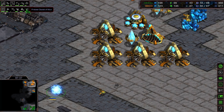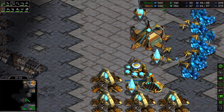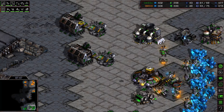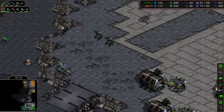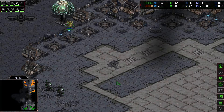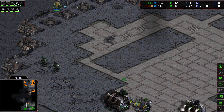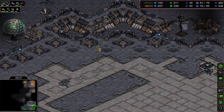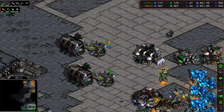We see a citadel of Adun — we might see some high templars or dark templars; a dark templar shuttle rush is a possibility. We also see some goliaths produced for Flash, as he's expecting a drop. He might try to scan for the observer very soon, but the scan is not yet available. He's also hiding a command center in the corner.